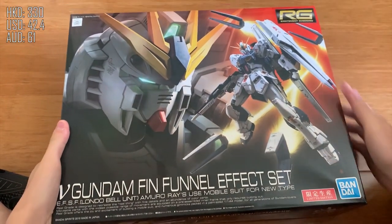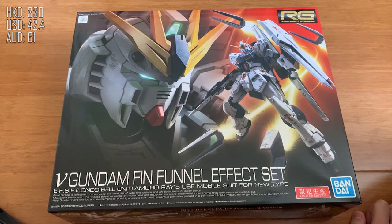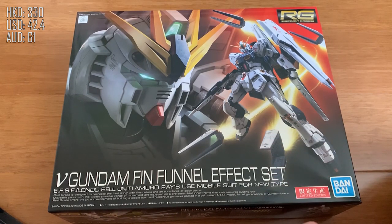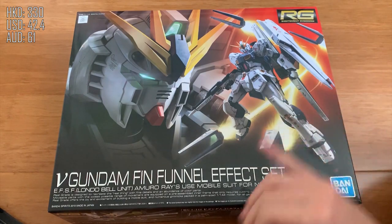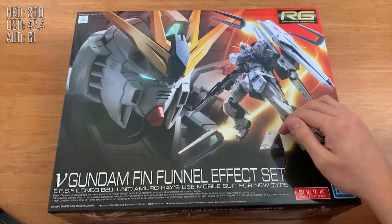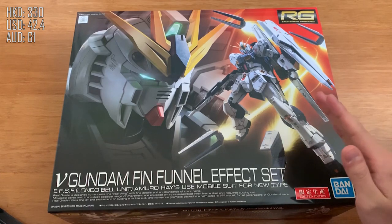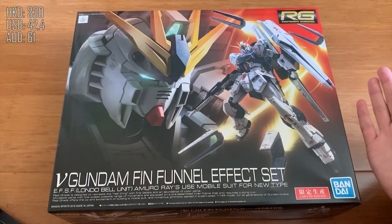Next up I'm saving the best things for last. First we have the RG Nu Gundam effect set — I bought this for 330 HKD. The reason I didn't build Nu Gundam when I first got it is because I was waiting for this effect set. If you have this effect set, do not buy the Double Fin Funnel set — it only gives you a water slide decal, six more funnels, the funnel effect parts, and an action base. Since you already get the action base and funnel effect parts with this set, don't spend extra money on it. Wait for the HWS instead, which is more important. Double Fin Funnel is pretty expensive and doesn't look great anyway.